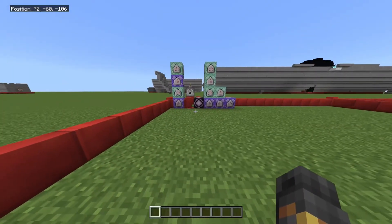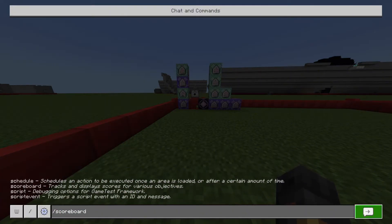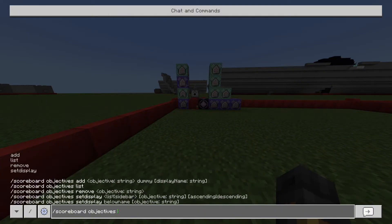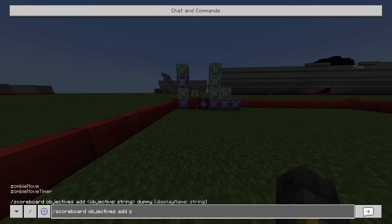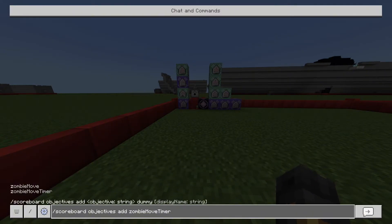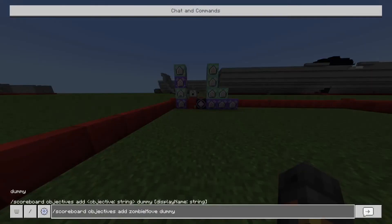The first thing you're going to want to do is make a scoreboard. You'll do scoreboard objectives add zombie move — I already have this one made — and then you'll make a zombie move timer, and put dummy after that.